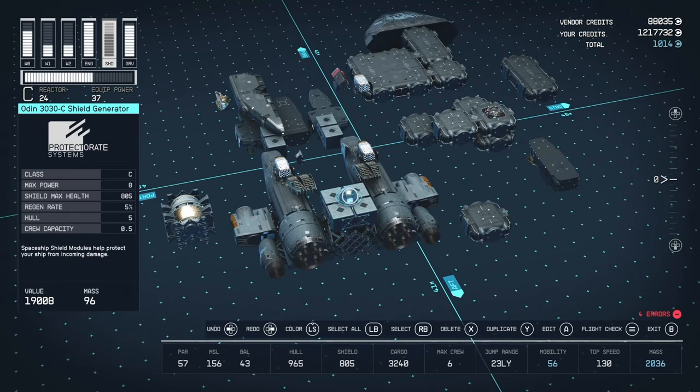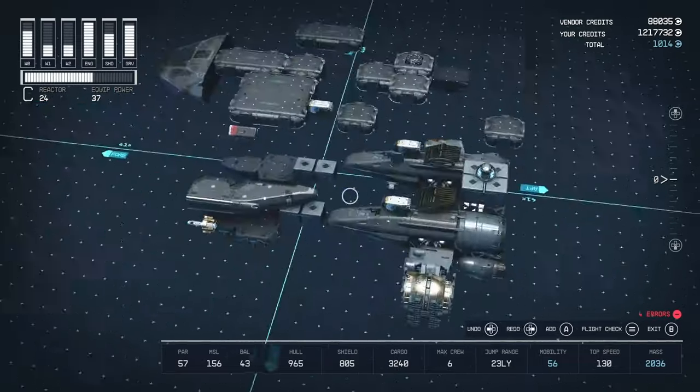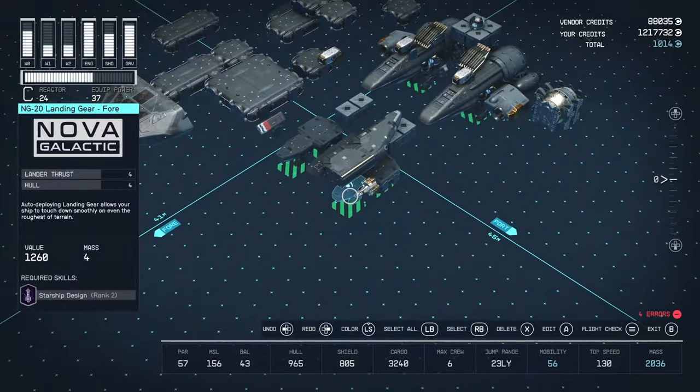There's some extra storage and then there's the big beefy boy — the Odin 303 Shield Generator. So that's the ship review, guys. Hope you enjoyed. Thanks for watching.